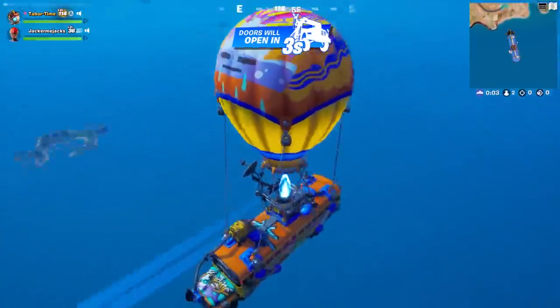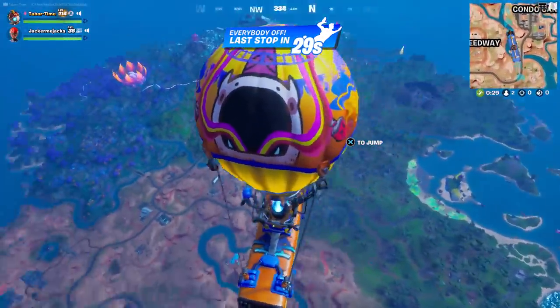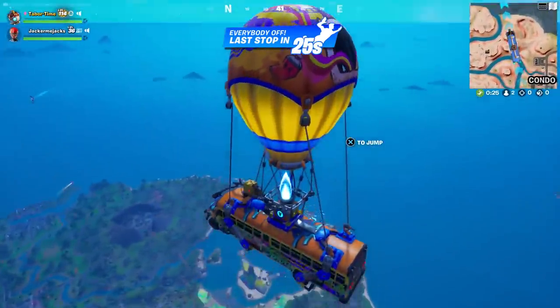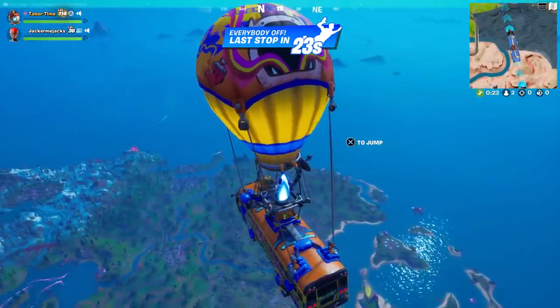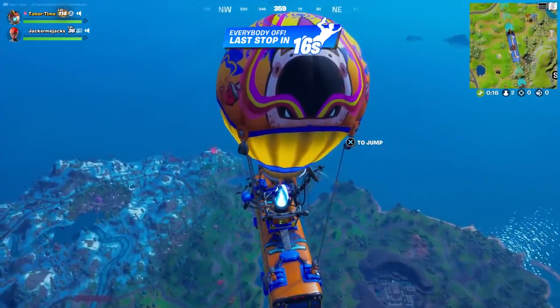Here's how you find him. Right at the start of the match, his ship comes flying in and there's a red spot on the map where he's gonna land. You just gotta find that red mark. Way back in the distance — that's where he'll land.